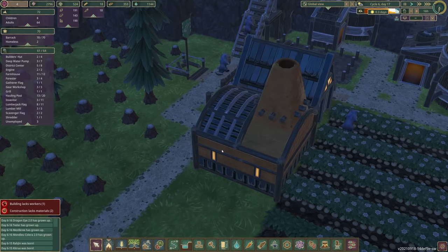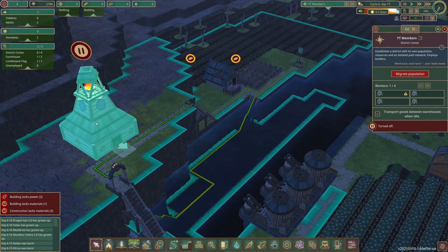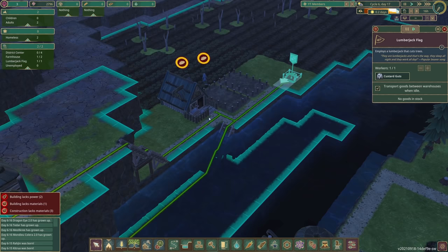Down here, Bayleaf Walker is now the griller of potatoes — it's pretty cool looking. I've moved Custard Guts from the builder post; he's now a lumberjack. Because it's a new district it doesn't share resources — they're all separate.